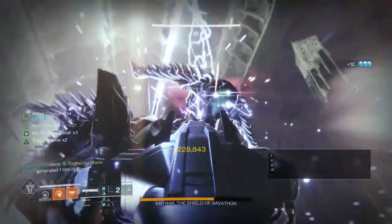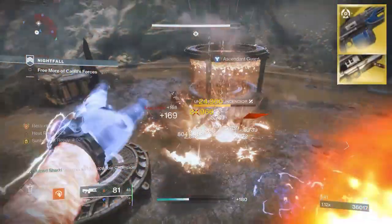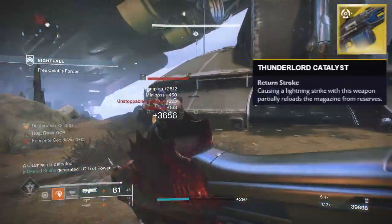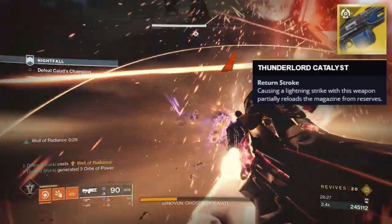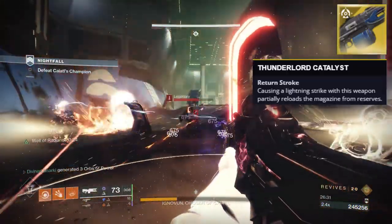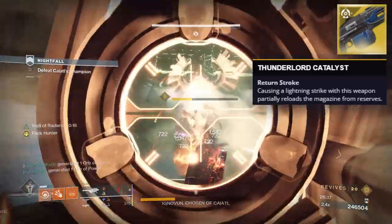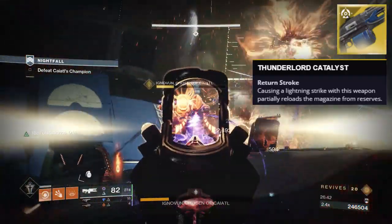Our 4 honorable mentions we're going to talk about in bulk — those exotics being the Thunderlord, the Gjallarhorn, Leviathan's Breath, and the Sleeper Simulant. Ironically, all 4 are heavy weapons. Thunderlord's Catalyst allows you to shoot it for a continuous period of time. If you're going to use this gun for boss damage, this is where you'll want the catalyst the most, as it causes you to reload way less during the damage phase, since causing a lightning strike partially reloads the magazine from reserves. This catalyst is part of the reason why Thunderlord saw a big rise in usage for boss damage.